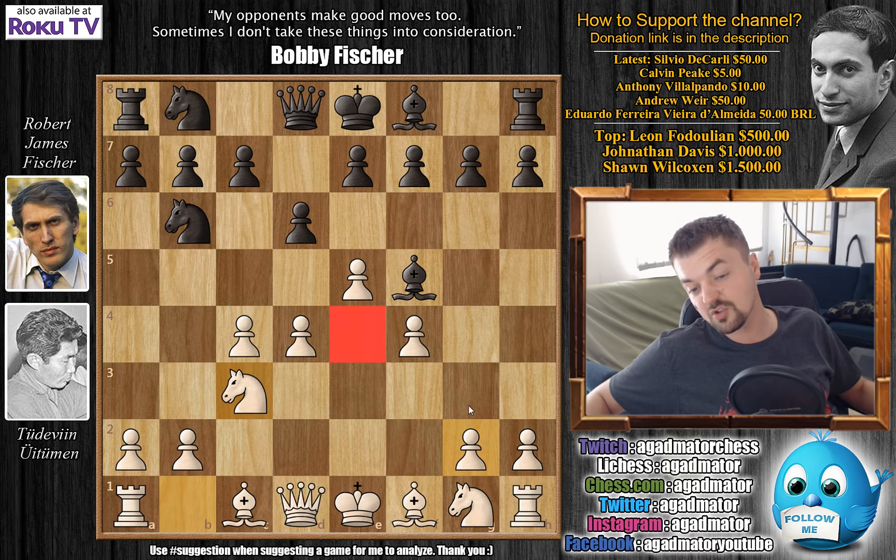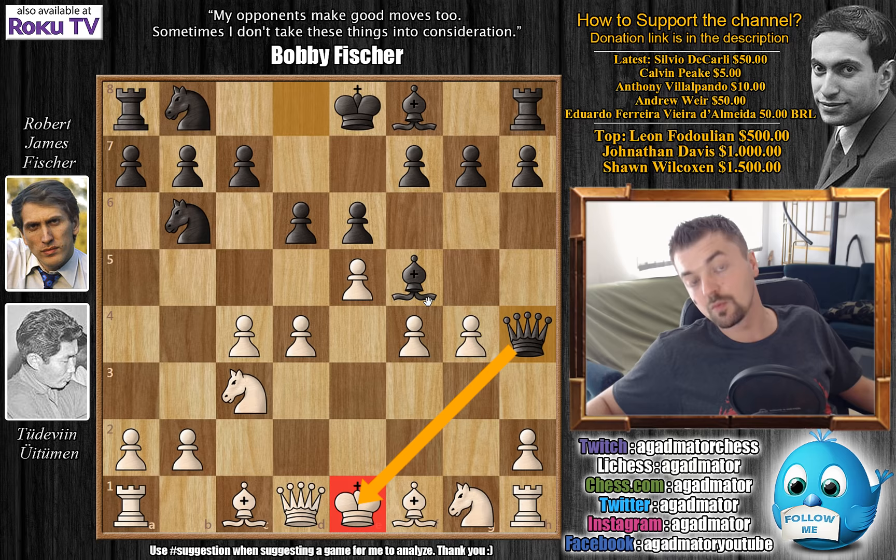So after bishop to f5, knight to c3 guards the e4 square. Now g4 could still be an idea, but black immediately plays e6 and prevents it — because g4 would be met with queen to h4 check and white would be lost. So after e6, we have bishop to e3.